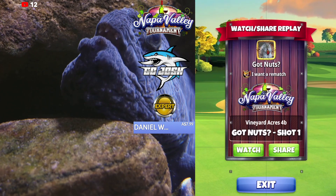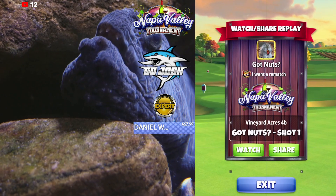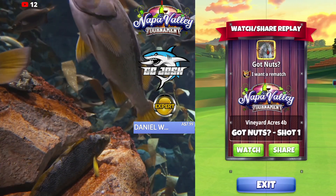Welcome back to the Napa Valley Tournament Expert Division qualifying round hole number 6. We're going to be setting up for a sniper bounce up. This is the layup option. I will work out a send-it option later.